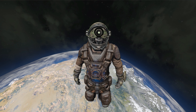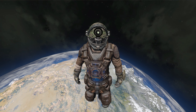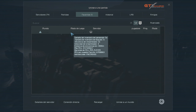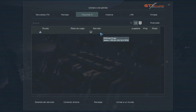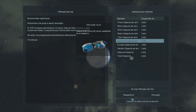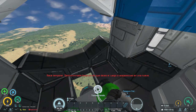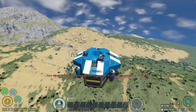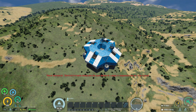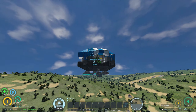Sin más, os dejo con este primer capítulo, que es un directo resumido. El servidor se llama Vida Pirata. Vamos a empezar flojo porque llevo mucho tiempo sin jugar y tengo que ir acordándome de todas las pequeñas cosas. Reaparecemos aquí. Renacemos con nuestra cápsula de escape y en cualquier momento se debería abrir el paracaídas.